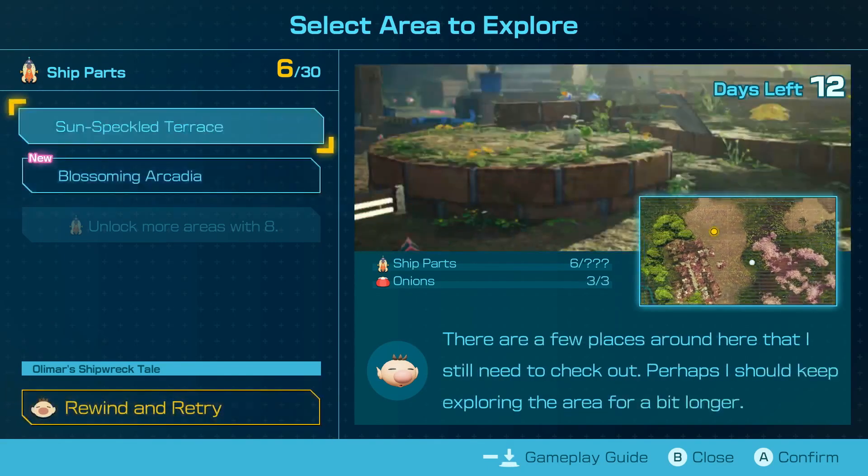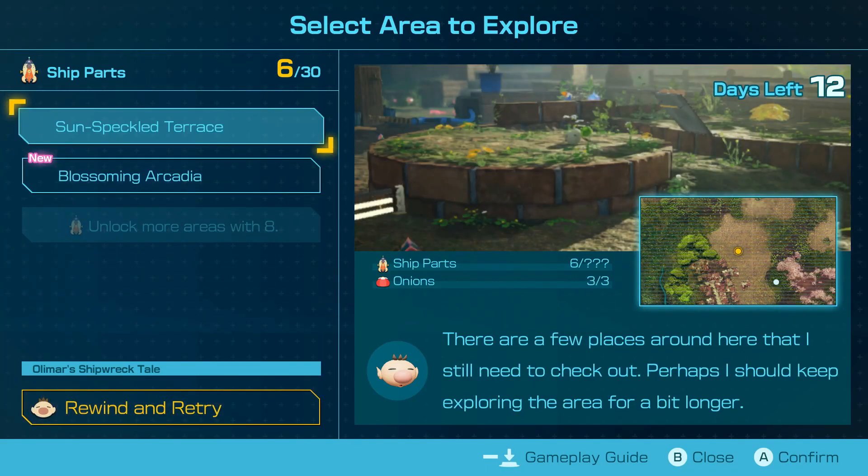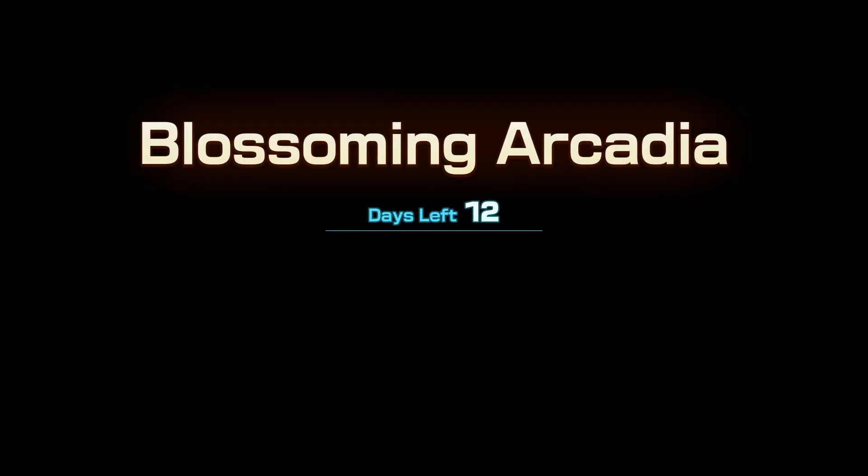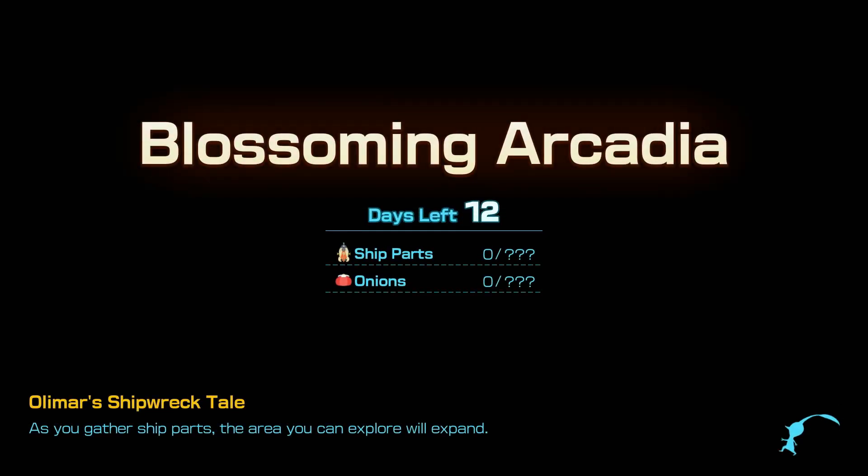Hello everyone, and welcome back to Pikmin 4. Last time we went to the Sun-Speckled Terrace in Olimar's Journey, and this time we're going to Blooming Arcadia in hopes that Moss is there. I'm doing Olimar's Journey first just because I'm slightly concerned that there's going to be some kind of story progress or item locked behind completing this that we can get in the main game.